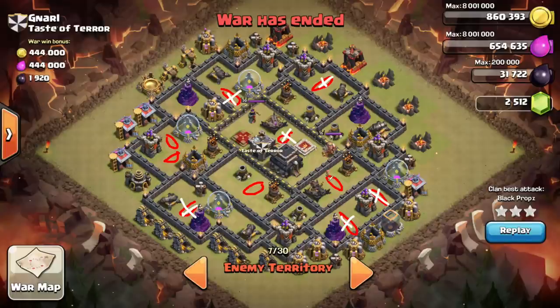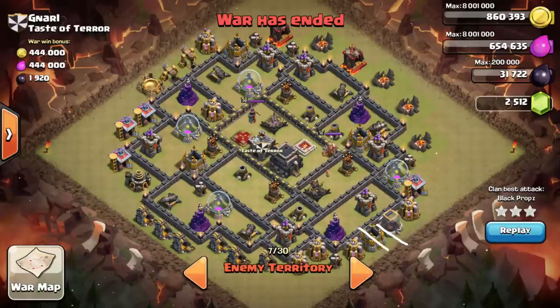That really leaves us with three possible spots. So let's talk about this base and how you would work around or negate those possible spots. BP starts this raid by sending about six or eight hogs in this direction and the two teslas pop. He immediately drops a heal — he's brought several heals with him.